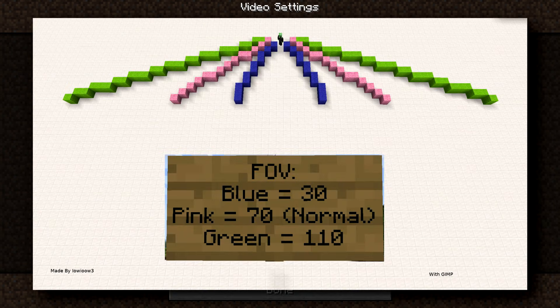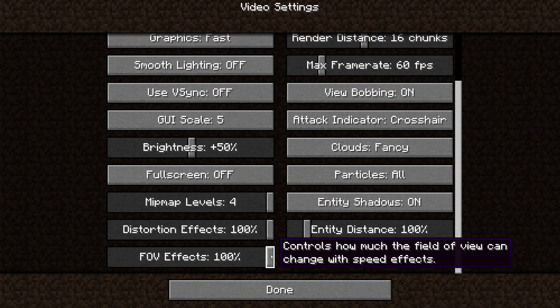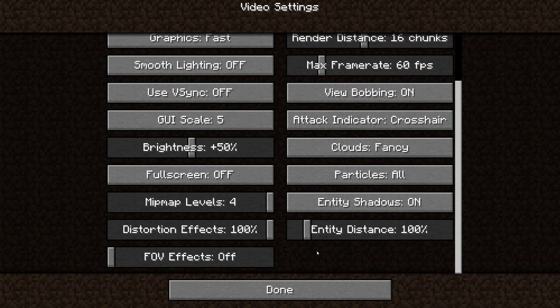Distortion effects and FOV effects do not affect performance a whole lot, but they certainly can. If you're using a lot of distortion effects and you're getting lag, go ahead and turn them off. FOV effects are going to be something that happens more often in the game, so if you're really pushing for performance, I recommend turning this one off too.